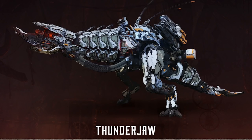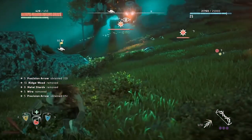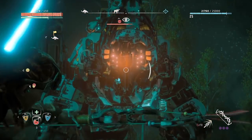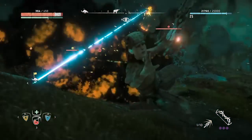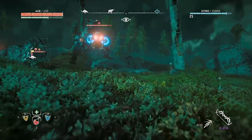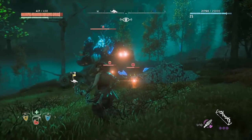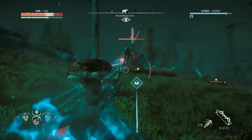Thunderjaw: Thunderjaws will wreck you if you aren't prepared, because these apex predators are not kidding around. They're able to shoot fire and ice, dash in for quick close quarter attacks, attack you from afar with a high-powered disc launcher, are covered in armour plating and have an enormous health bar. Tearblast arrows are essential and if you have the perk, fire off three at once to cause maximum damage and get rid of some of its armour. Do this three times and you should be in with a chance of winning. As a top tip, always fire more than one arrow at once, as a single one will do almost nothing. And never, ever, ever stop moving.